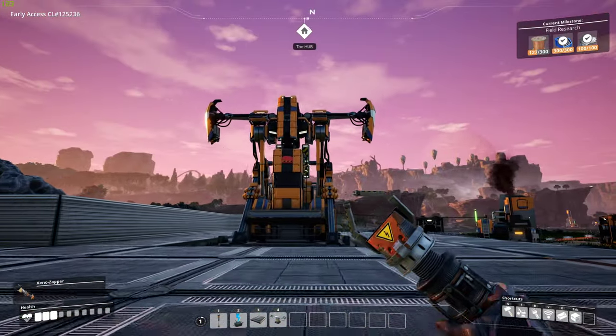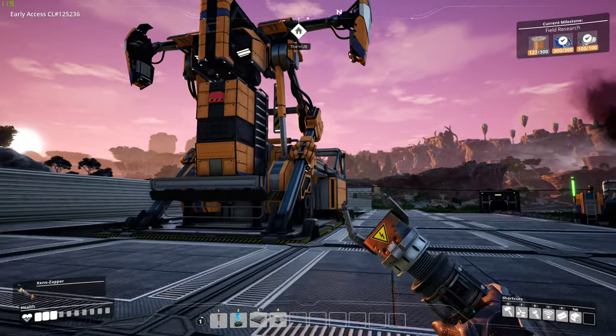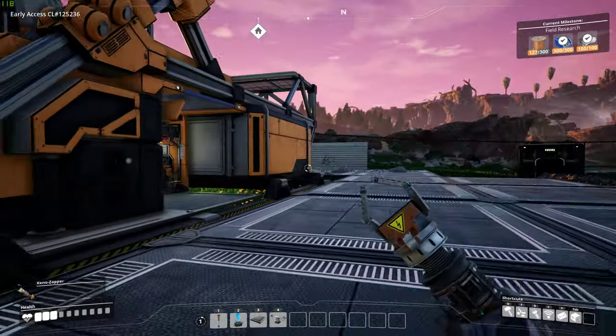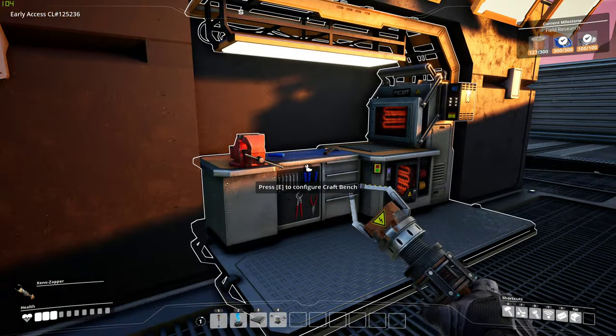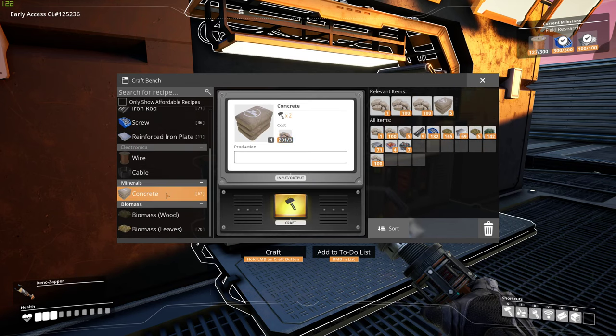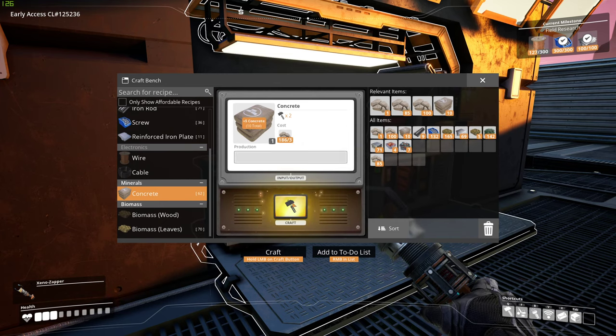This is my hub — the home hub where you expand your base. You've got a couple of consoles here. This is where you actually craft, like the bench you'd use in Minecraft. You put in, for instance, limestone here. You pick what you want to convert. So let's say you want to create concrete — concrete is made from limestone. I have 201 limestone, and you can do three at a time. Just hold the craft button and it'll start automatically producing your concrete.